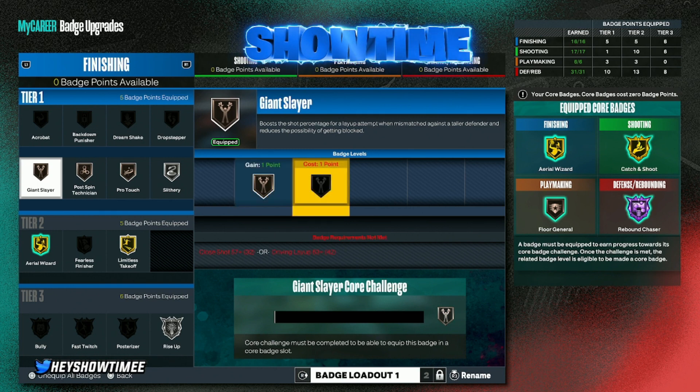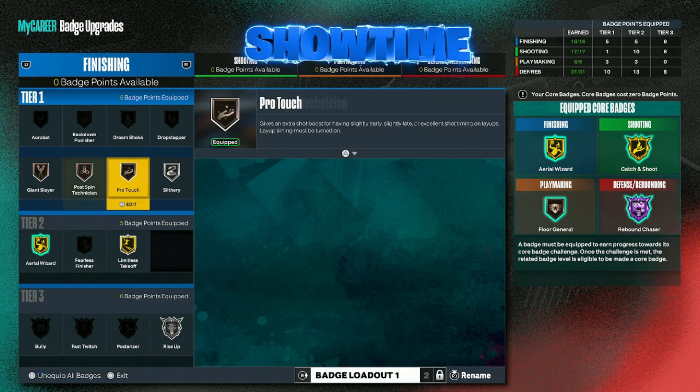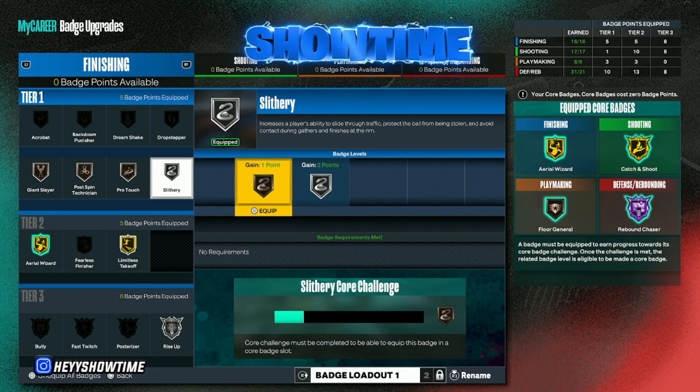I don't have the silver unlock yet because my build is a 94 — it can actually be a 96 — but I'm waiting to get it to 99 and then fully max it out. Once I upgrade my build, Giant Slayer will be on silver and I won't be using Pro Touch and Post Spin Technician as fillers anymore.